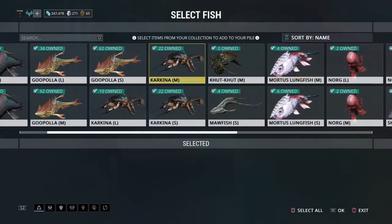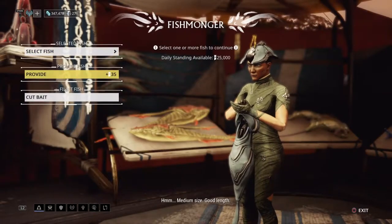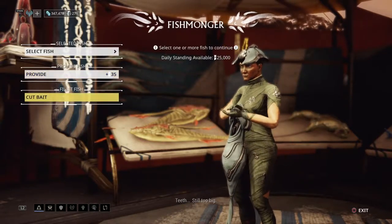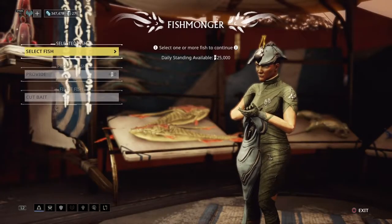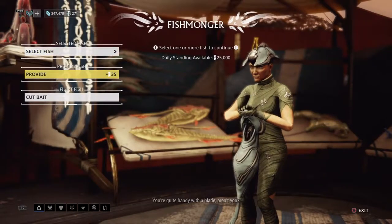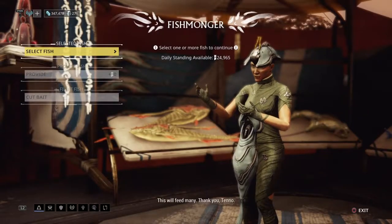In the fishing services, select any fish and it gives you the option of standing points or cut bait. For example, a charkeel gives 35 standings, or you can cut it for resources like fish meat, scales, shark parts, and fish oil. I'll turn in a charkeel for standing and get 24,965 total standing.